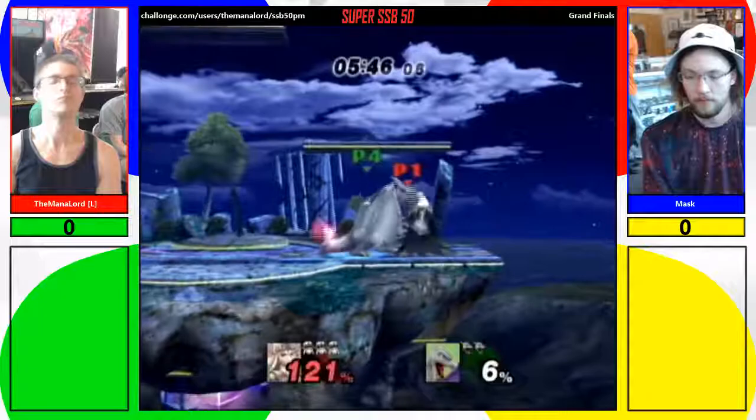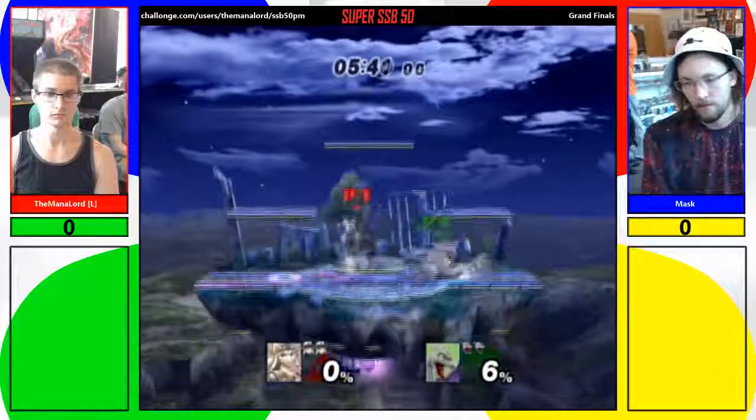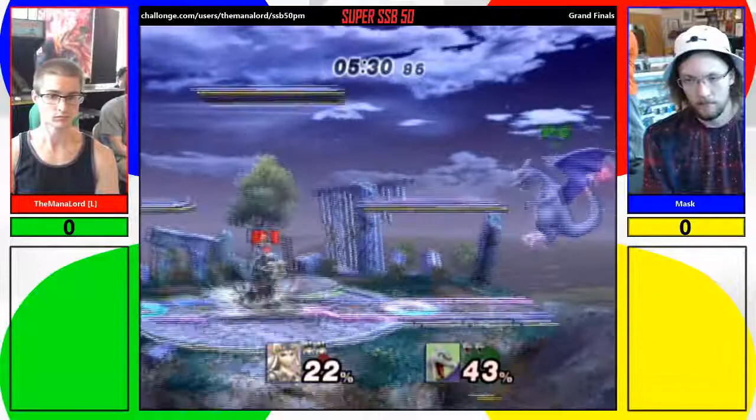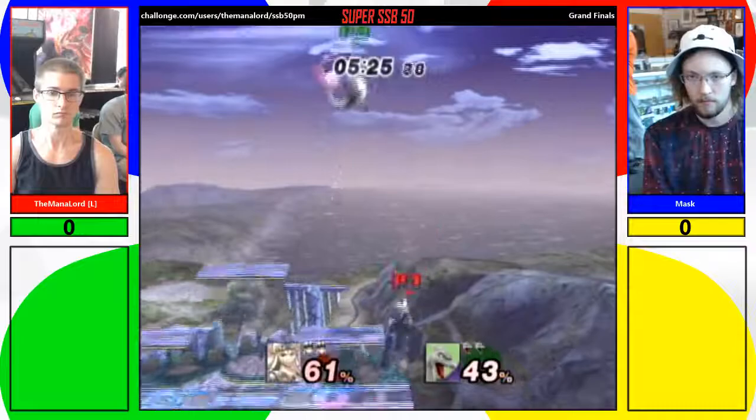He needs about 24% before he safely kills with the seismic toss. That's it. Is that like a guarantee — the Charizard guarantee? It's a really safe kill. Oh, once you're at 120. Is that with every character or just Zelda? Pretty much every character. A fast faller is going to need a little more percentage to die off the top or the side.